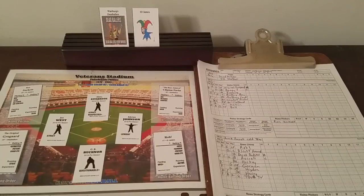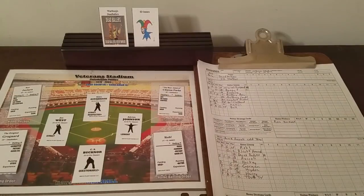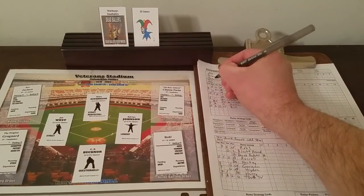Now we go to the Jesters. Same deal — 1 or 2 they'll be dissonant, 3 through 6 we go to the Mood chart. They're going to the Mood chart. Are the ID Jesters ready to win tonight? Yes, they are. So the ID Jesters will also be semi-harmonious, and we'll go to the Sunny side of the chart again.